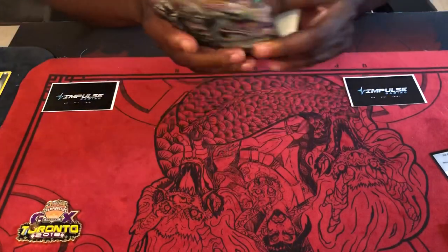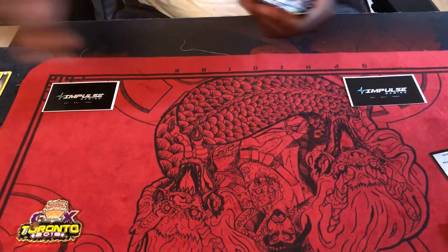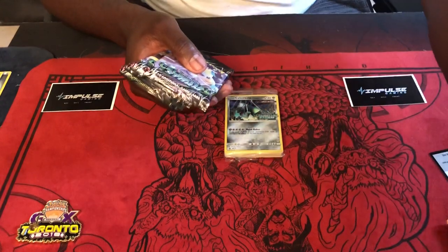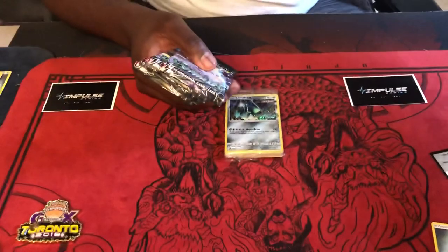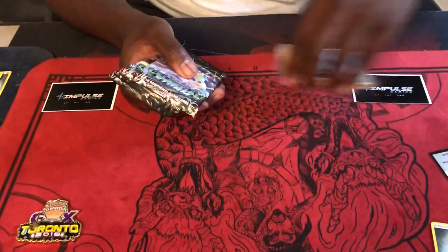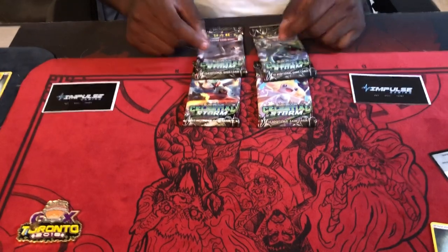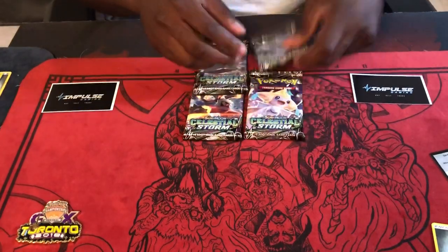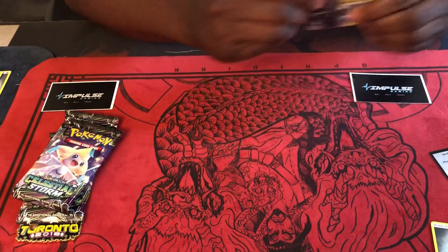So in this box we have Celesteela — I think we've pulled Celesteela so far twice now, and one Manetric, which is kind of cool I guess. We've got all four pack arts which is pretty cool. Let's go with our Quaza this time. A lot of people are going back and forth on that deck — I know my team is definitely back and forth right now. Half of us are agreeing that it's great, the other half thinks it's horrible.